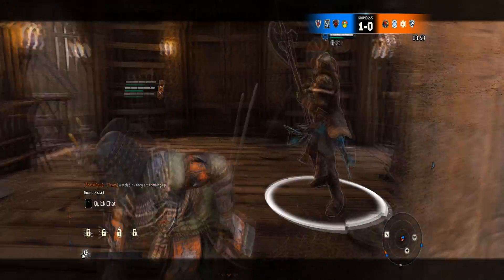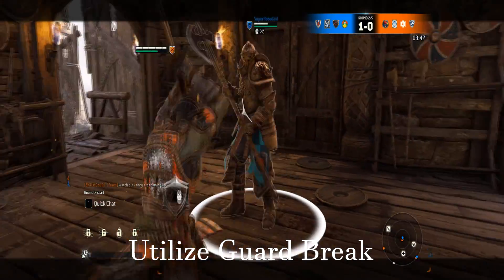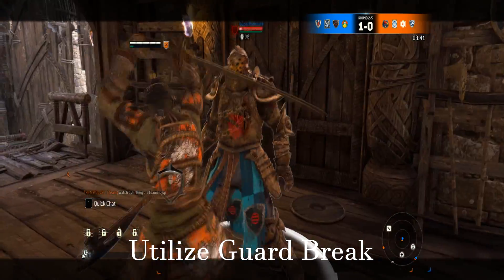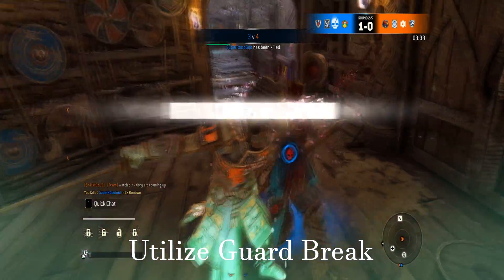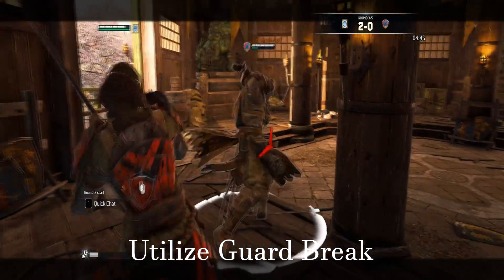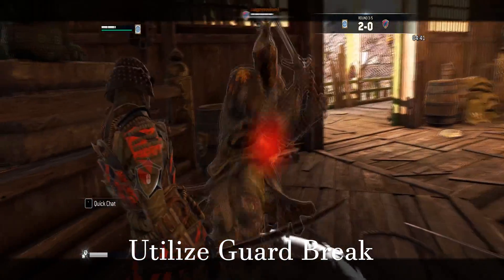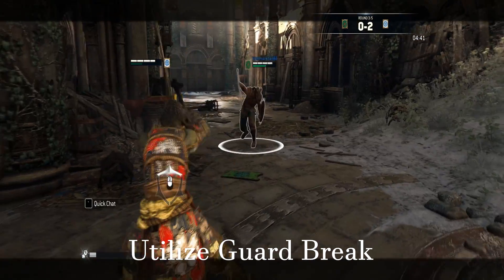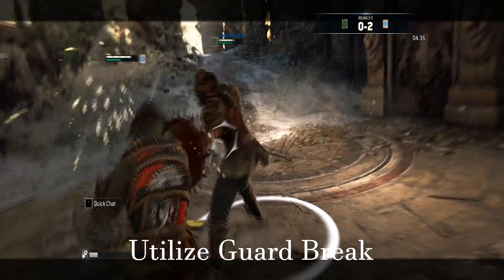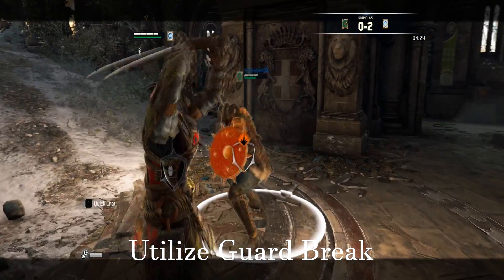The last tip is to utilize the guard break mechanism. Some players may always try different attack directions to catch the enemy off guard, but many times these attacks can be blocked easily and only serve to waste your stamina, giving the enemy a chance to trade back. Guard break can be used to deal with this situation when you cannot find an entry point to get in and do damage. Do pay attention to how your enemy reacts though — when someone tries to attack, the guard break will not work and instead leaves you open to be hit. So be sure not to overly abuse it, as it can be used against you as well.